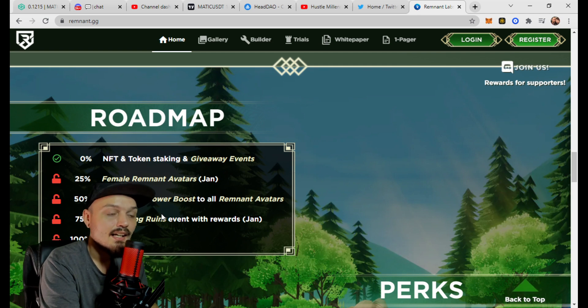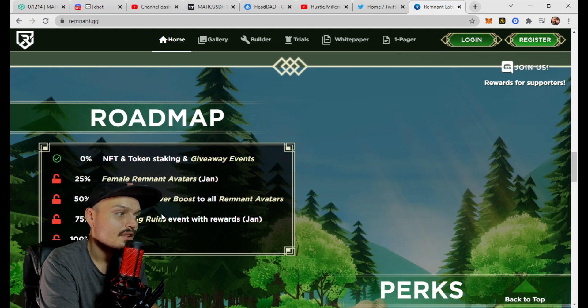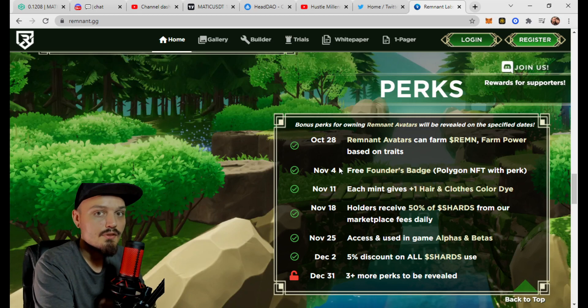At zero percent, right now through their social media channels, they're doing NFT and token staking and giveaway events. At 25% they are going to launch female Remnant avatars as well. At 50% there's a plus-20 or plus-one-fifth farm power boost to all Remnant avatars. At 75% the excavating ruin events will start with rewards, planned for January 2022. At 100% is currently a mystery.